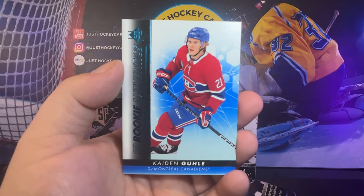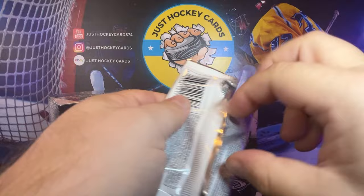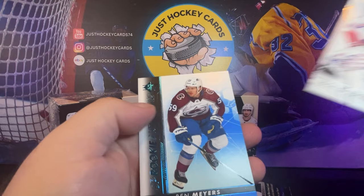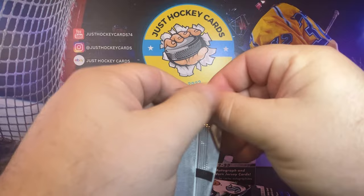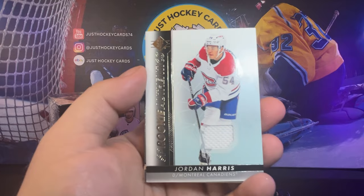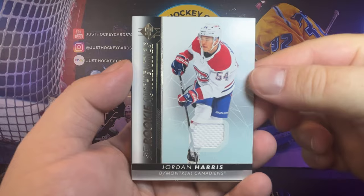So the Jersey Relics Rookies, we're looking at one out of 40 packs, so not necessarily looking to get one out of just two boxes here. Igor Shosturkin — now that's not a blue parallel, but that one is. Ben Myers Rookie Authentics. I would be expecting a blue parallel base card in every pack, but I guess not. Then there's Cam Atkinson. I wasn't expecting that — this pack didn't feel different at all. So there's a Jordan Harris — that's super tiny — Rookie Authentics Jersey.